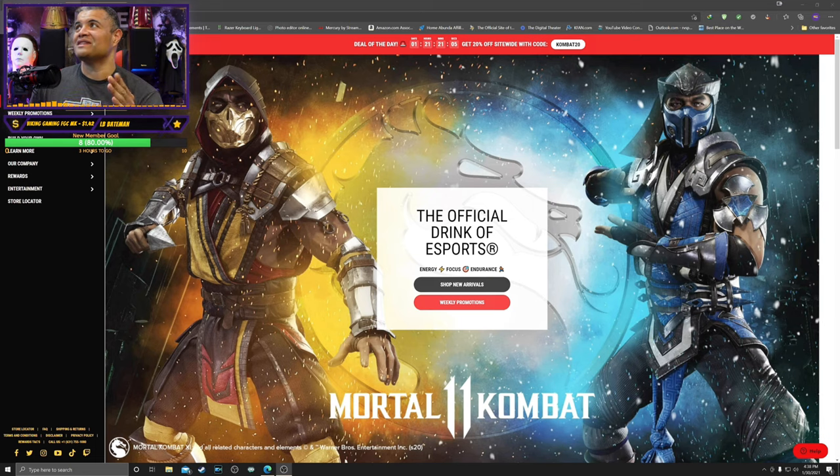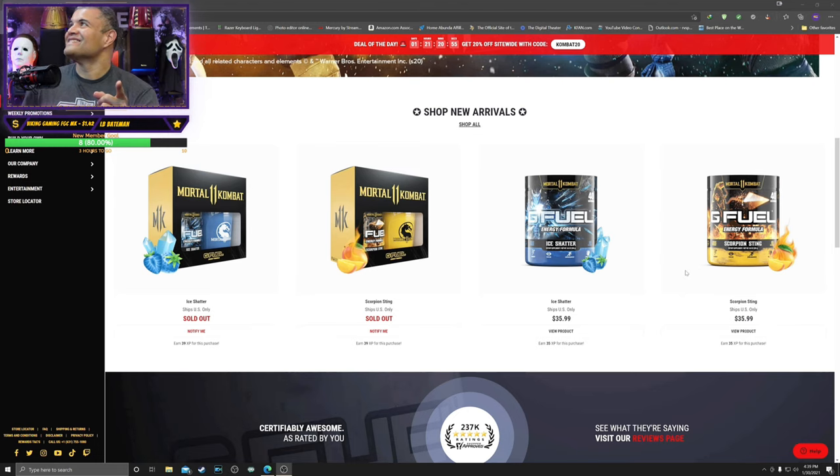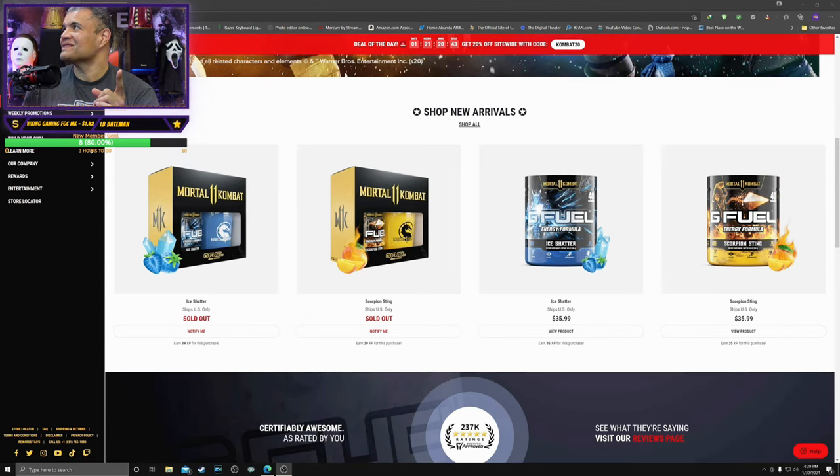Here's the website for it — Scorpion and Sub-Zero, it looks badass. You can see the different flavors here. Check out the Scorpion one right there — Scorpion Sting, and it's sold out. This is the one I purchased. And then you have Sub-Zero Ice Shatter, plus extra refuel packages with 40 servings each. It's amazing.